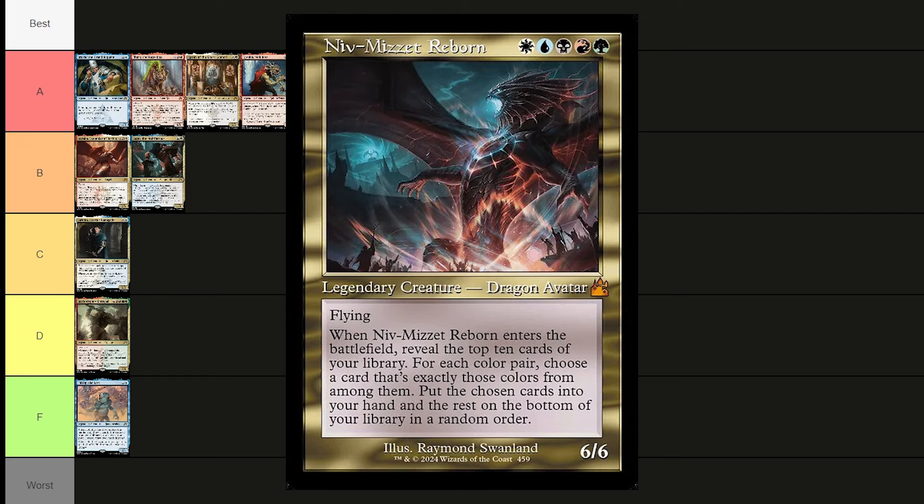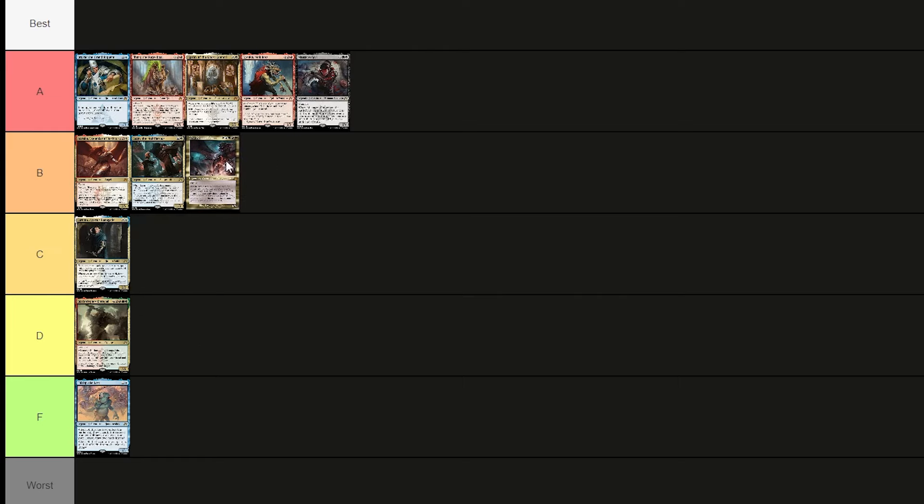Niv-Mizzet Reborn costs all five colors — a 6/6 dragon avatar with flying. Whenever he enters the battlefield, reveal the top 10 cards of your library. For each color pair, choose a card that's exactly those colors and put those chosen cards into your hand; put the rest on the bottom in random order. You'd want a bunch of two-color cards in your deck. Kind of cool and fun — throwing him in B tier.